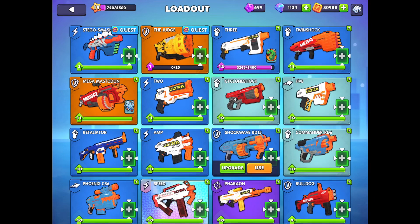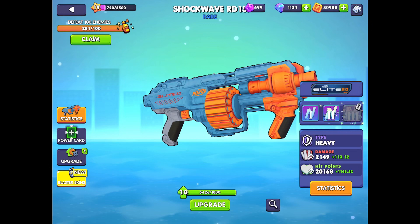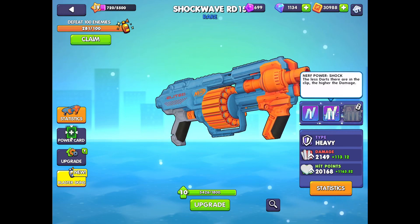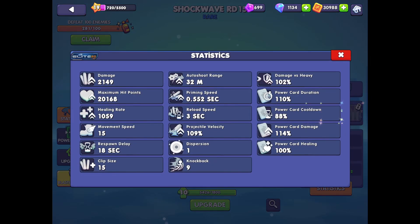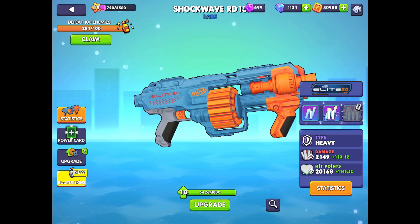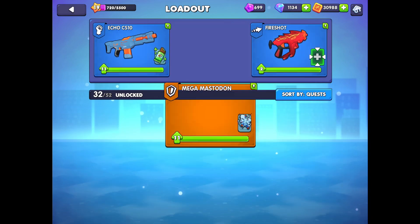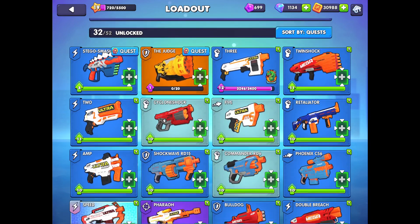Prior to running the Mega Mastodon I used the Shockwave, which is almost like the poor man's version. It's still a heavy blaster and at the time I got it, it had the biggest clip of any of my blasters with a relatively short respawn delay — you could technically use it as a sidearm. But it's just not doing enough of what I want it to. Still, if you're early on I would recommend the Shockwave as your primary blaster.